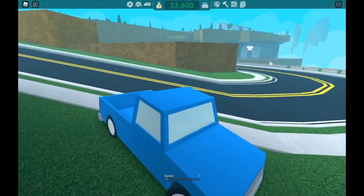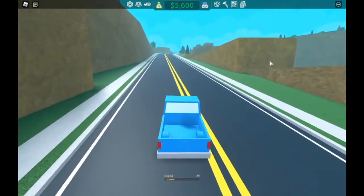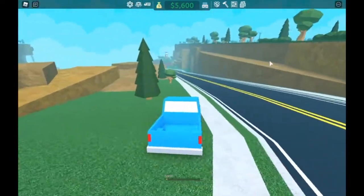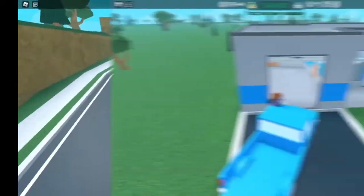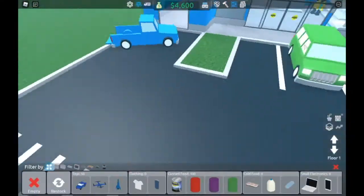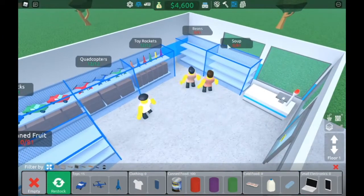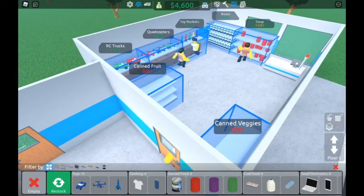I also found out these trucks, if you hold shift, they can kind of drift a bit, except it's not the greatest. If I just turn like this, it turns normally, but if I hold shift the camera moves — so that means it drifted. I'm running into all the walls. Anyway, that's all the things. I spent $2,000 on stock, so that'll get me plenty of money. Let's just stock the toys.